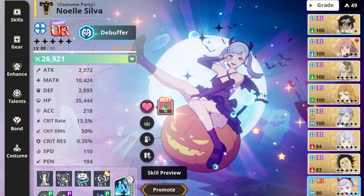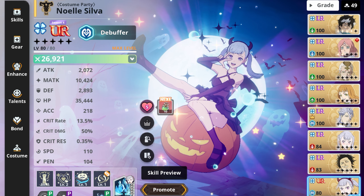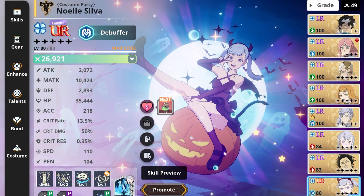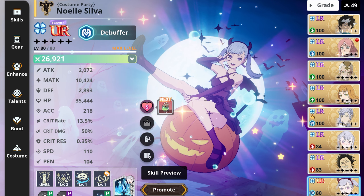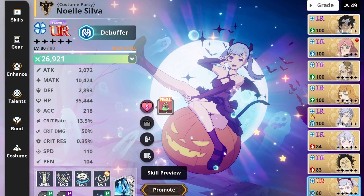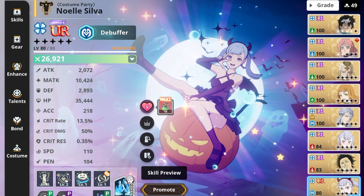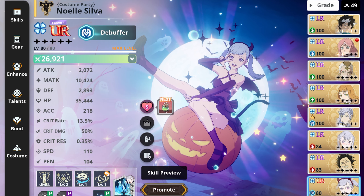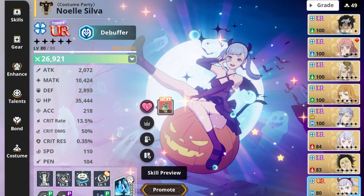Welcome back everyone, my name is LC and today we are here with some more Black Clover Mobile. We will be showcasing Noelle Silva in a costume party outfit. I got her on the first try off the summon — it was huge. I was so happy because I was just like 'please just let me have this one pure sheer ounce of luck,' and I got her. The pain and despair of getting shafted is finally over, at least for this character in particular.